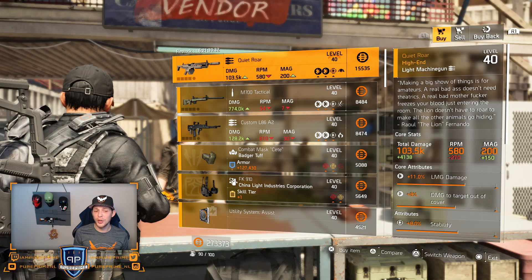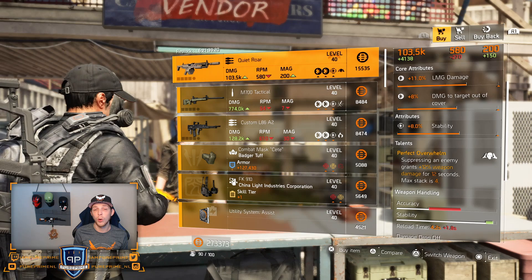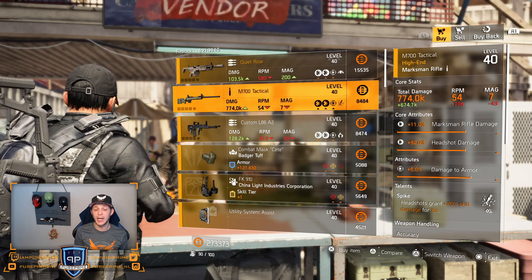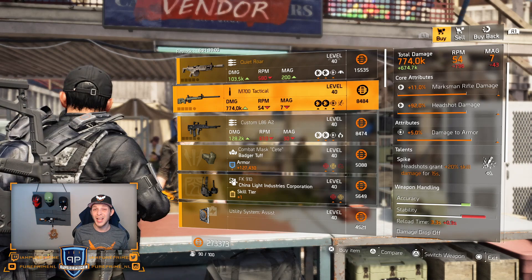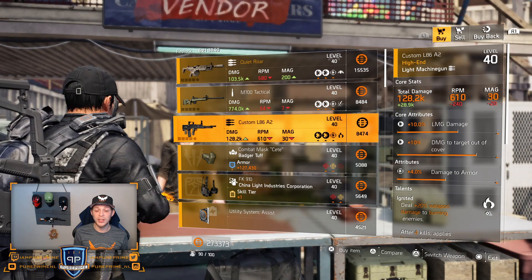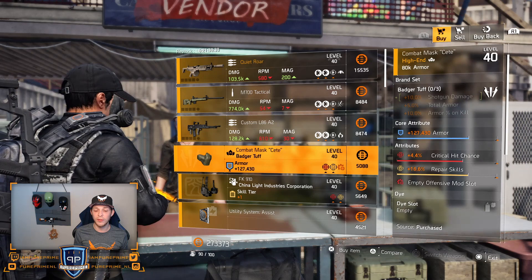At the campus vendor, the first one is the named LMG Quite a Roar: 11% LMG damage, 8% damage to target out of cover, 8% stability, and of course Perfect Overwhelmed. Then over to the M700 Tactical — could be a nice buy. Roll that headshot damage a little bit higher or roll the talent away, because the combination you want for your M700 is damage to armor. Over to the Custom L86: 10% LMG, 10% damage to target out of cover, 4% damage to armor, and Ignite — could be nice, but if you're going for an LMG go for the MG5.